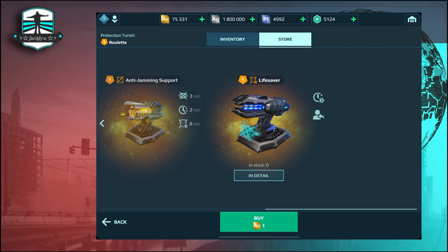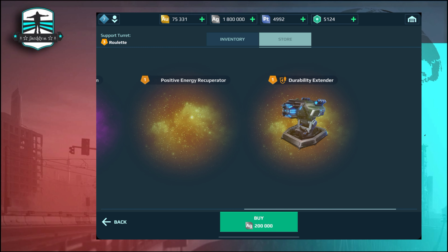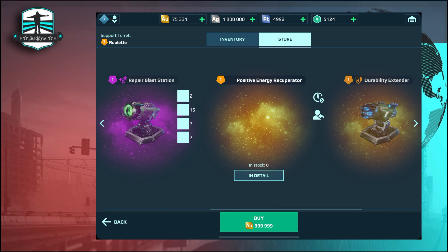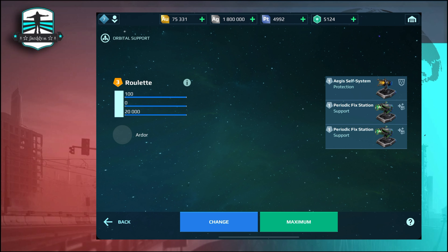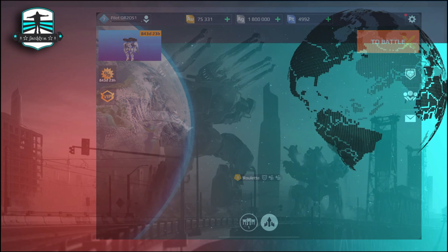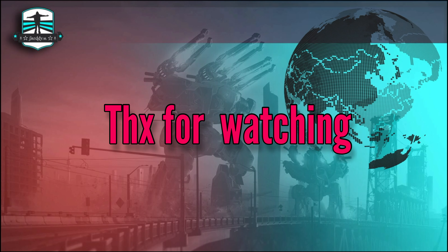Then we have the new support turret. It has a positive energy recapture rate and increases the robot's movement speed instantly, while also immediately removing the effects of lockdown, freeze, slow, and granting long-term immunity from them. So we will get a speed boost immediately, making the game faster with the new robot and the new turret combined.